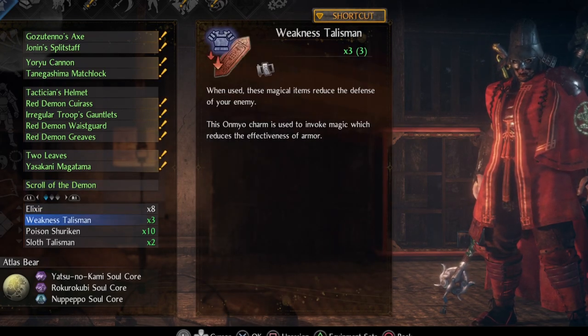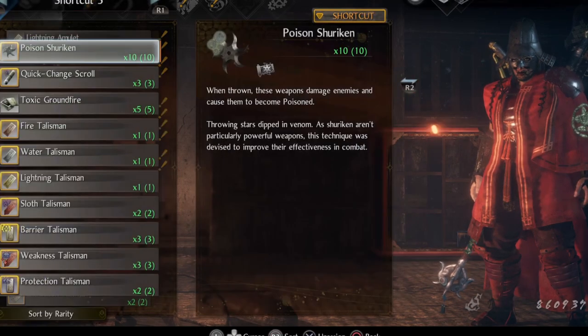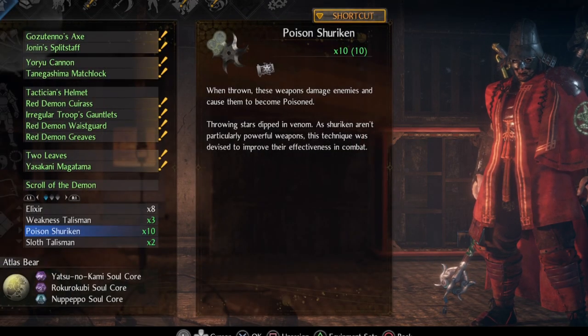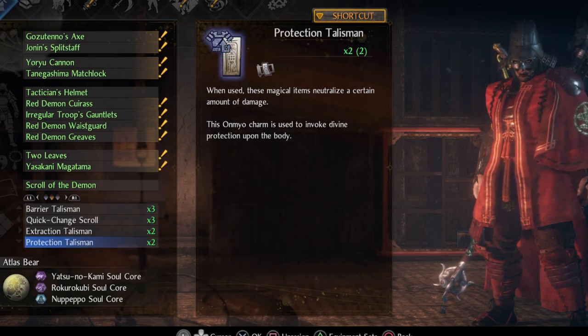Magic and ninjutsu needed for this build are weakness talisman, poison shuriken or toxic ground, fire depending on which you prefer, and sloth — sloth is extremely good on Way of the Demon, and I suggest that every build have a couple of them ready. Then we have typical stuff like extraction, protection, quick change, and barrier, with added elemental talismans.